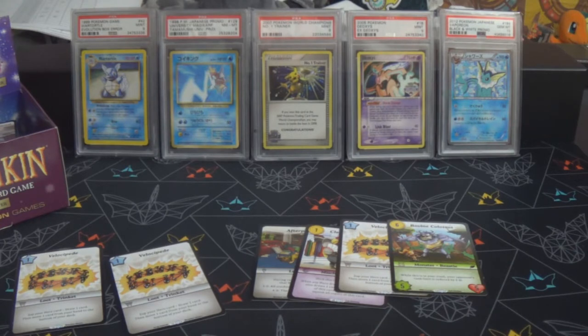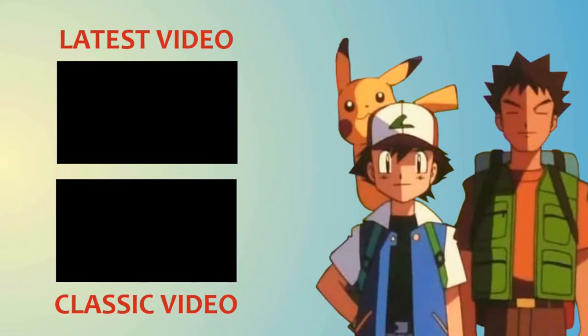Getting half of the V-rarities in one box is not too bad — hopefully I can trade or purchase the others. Thanks for watching this booster box opening, and hopefully I'll be back soon with more Munchkin content — whether opening more product, showing off completed sets, or something else. Thanks again for watching, I'll see you all next time. Don't forget to subscribe for more content from DJ Gigabyte!